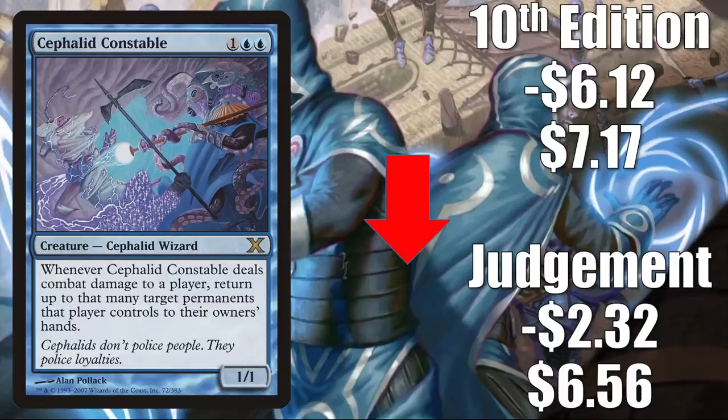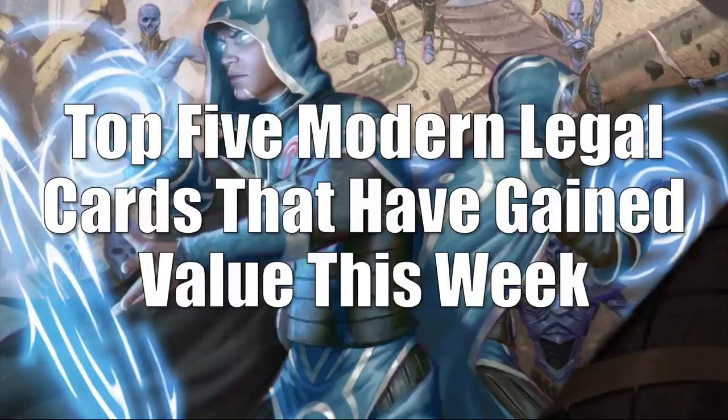That's what happens with these spikes. On to your top five Modern-legal cards that have gained value this week. There are more Modern cards in the Commander section coming up. Modern yet again finds itself in a weird place — it went through the whole Oko thing and now it's about to go through the whole Lurrus thing. I don't know if they're going to ban Lurrus or something else like Mishra's Bauble. There's a lot of turbulence in the format.